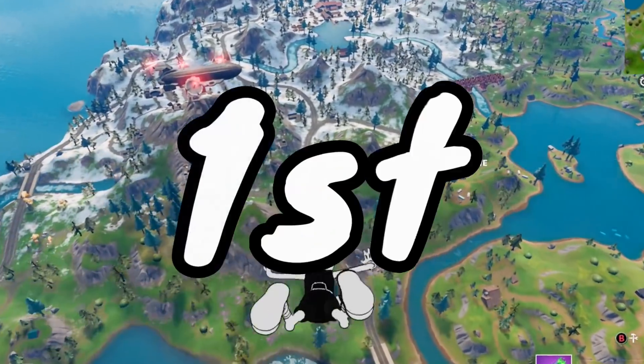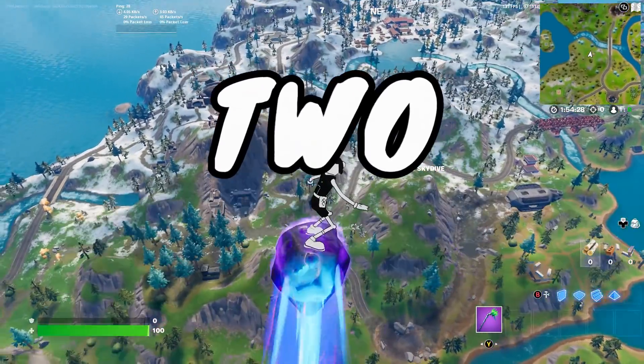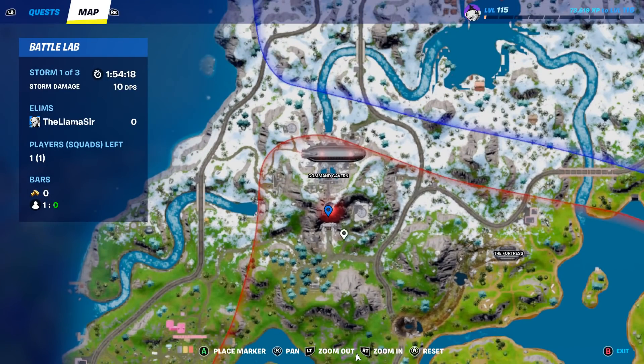Let's start off the video with a couple of cool glitches. Both of these have to do with this area over here — Command Cavern. This area has so many glitches and secrets in it, it's awesome.